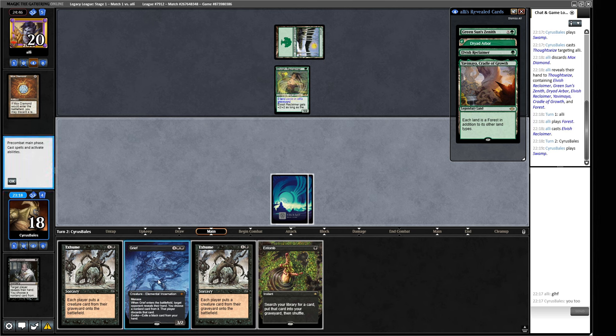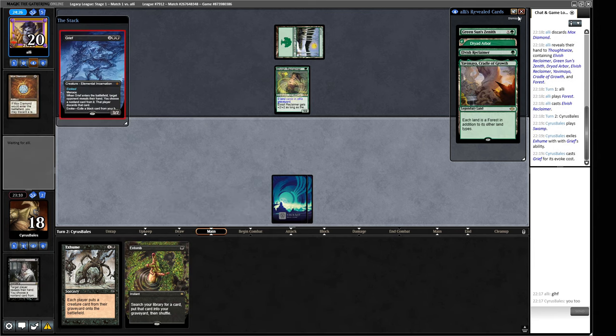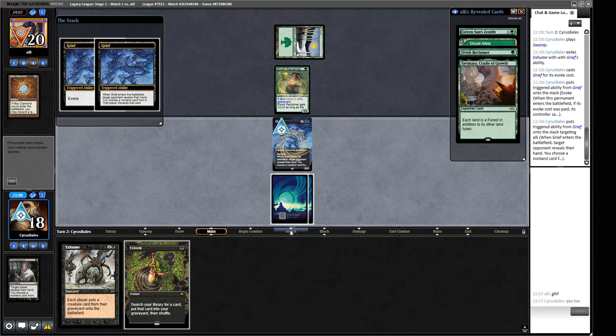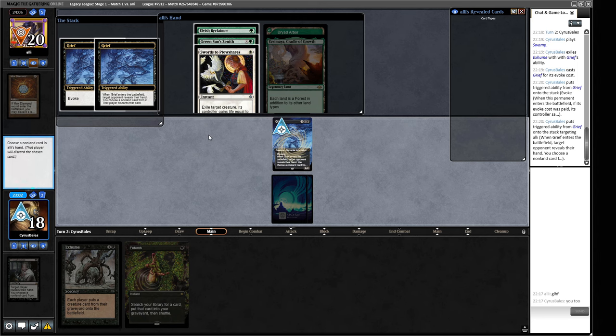If we Grief, pitching the Exhume, we get to take another look at our opponent's hand. I think that's probably okay here. We kind of need our opponent to play their other Elvish Reclaimer rather than holding up two mana, because I don't think just getting a Grief into play here is going to be enough when they've got these Elvish Reclaimers that they can put a few cards in the graveyard with and then suddenly have a 2/3 or 4/4 back to block our 3/2.